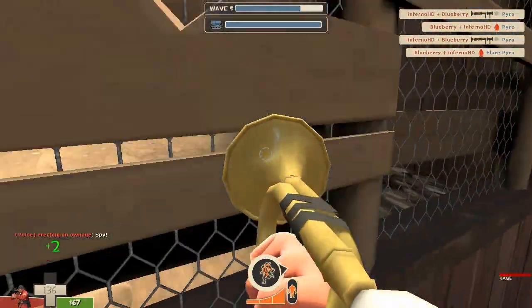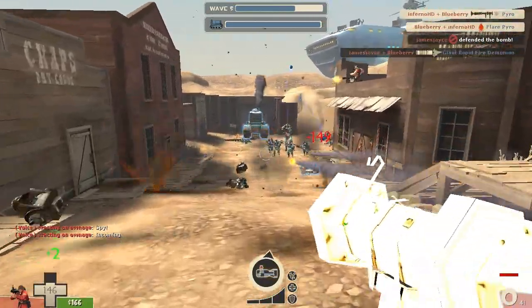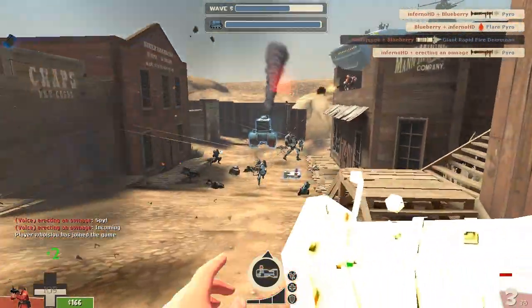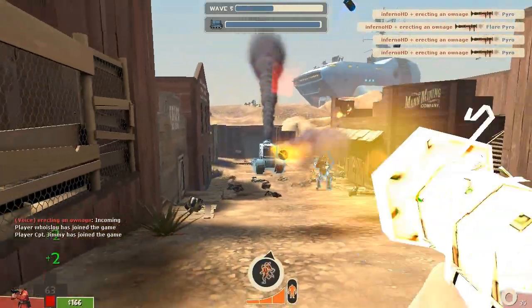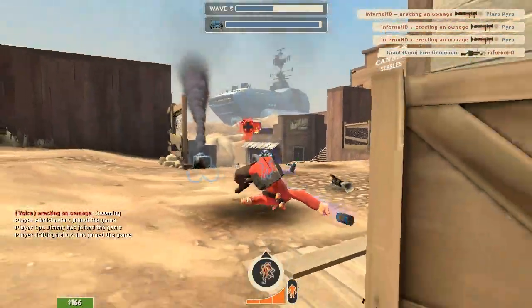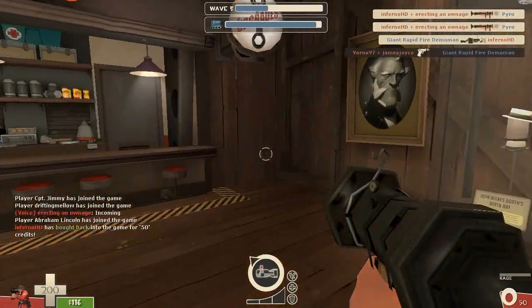I can see this Buff Banner combo right here is probably one of the best Soldier combos. I don't know why, it's just good. This tank — I hate this tank. And Demoman's — oh god, Demoman. It's like demo spam to the max, honestly, just so many pipes everywhere.